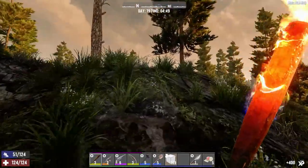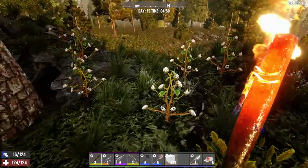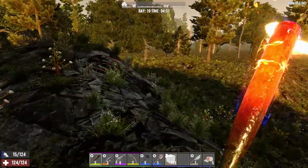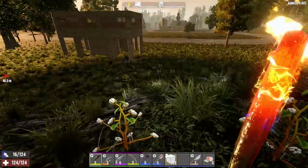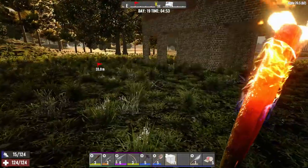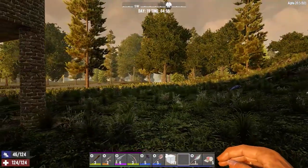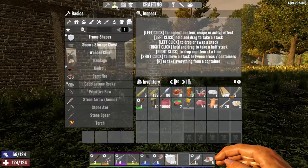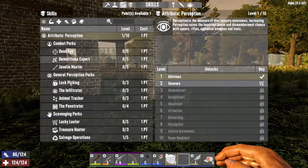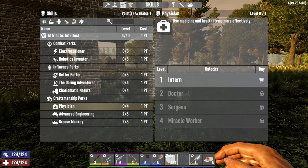Let's just take a look at the top of the hill here, make sure that's all of them. Yep, I think that was it. Now we can get on with the day. Today is trader restock day, so we're going to go and visit them. A couple of things we want to buy. I did look into what it would take to get a chem station — we need to get into the Physician skill. We actually have a skill point.